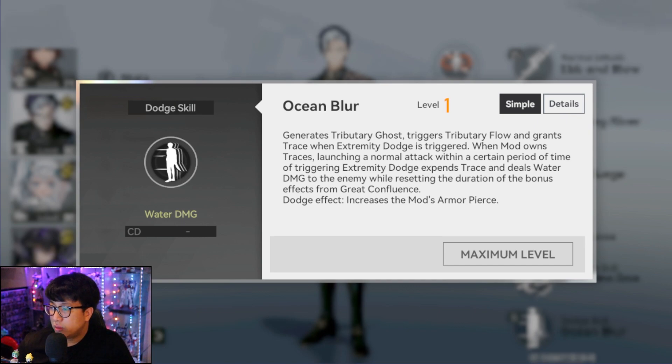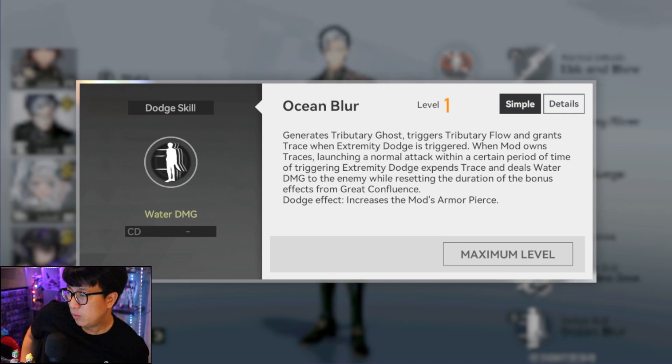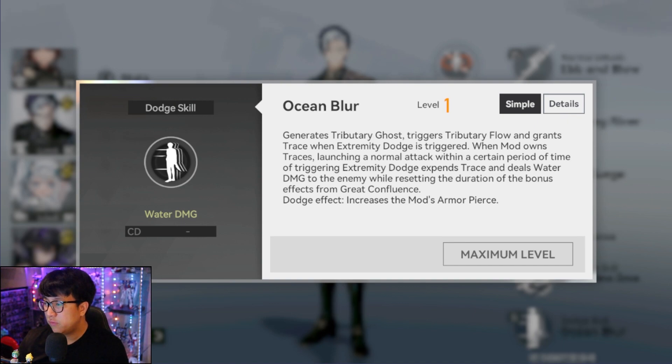On the perfect dodge you create one clone maximum, all clones deal damage to their surroundings, and you gain one trace. If Oceanus has at least one trace and uses a basic attack within one second after the perfect dodge, he consumes one trace and deals 300 attack damage in an AoE, refreshing the buff uptime for skill three. You also get eighteen percent armor penetration lasting six seconds, and the cooldown for the penetration boost resets whenever you dodge — so it's crazy abusable for bosses.